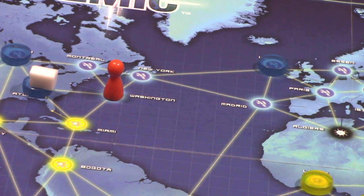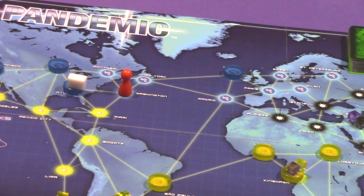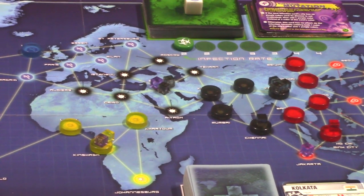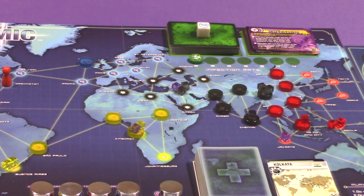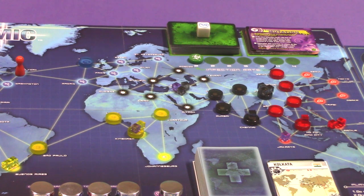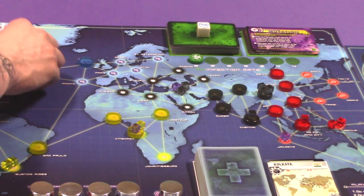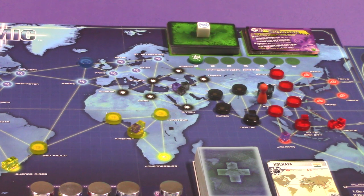The third way to move is a charter flight. You discard a card matching the city you're currently in to go anywhere on the board. For example, if the medic needed to reach Kolkata, he could spend one action to move to Washington, a second to move to New York, then discard the New York card for a charter flight and fly directly to Kolkata.